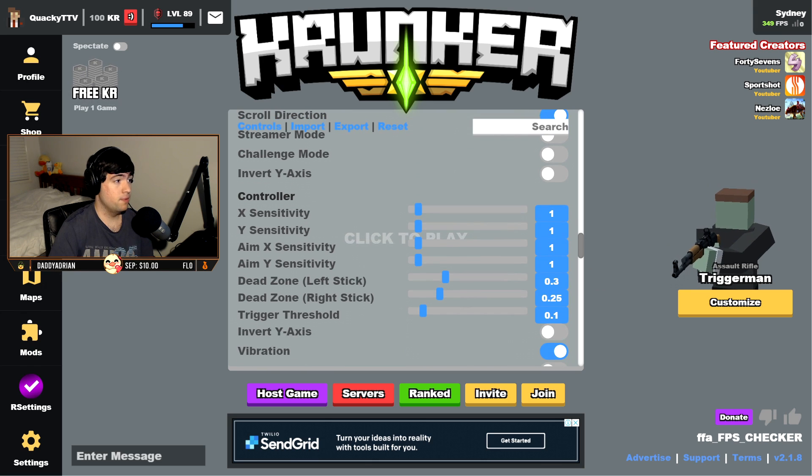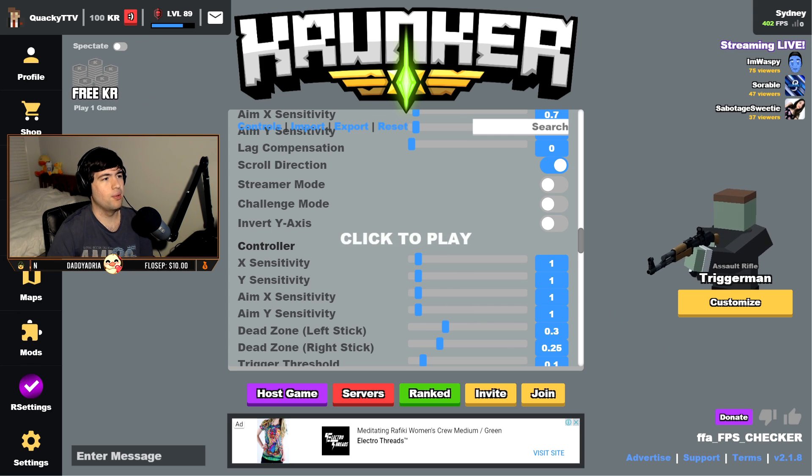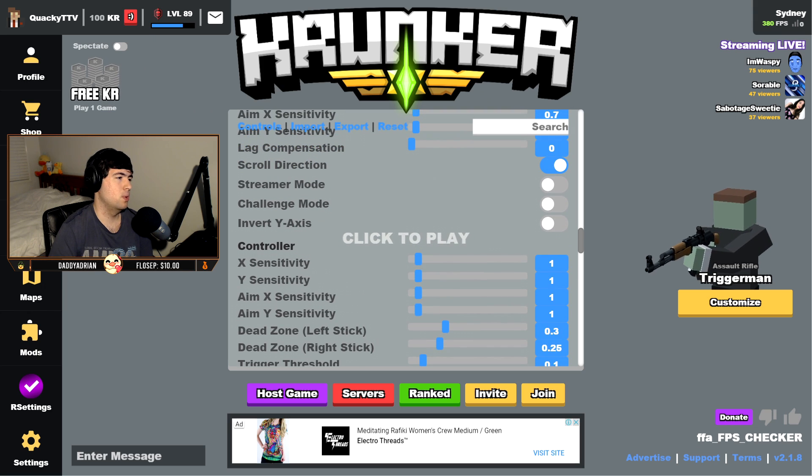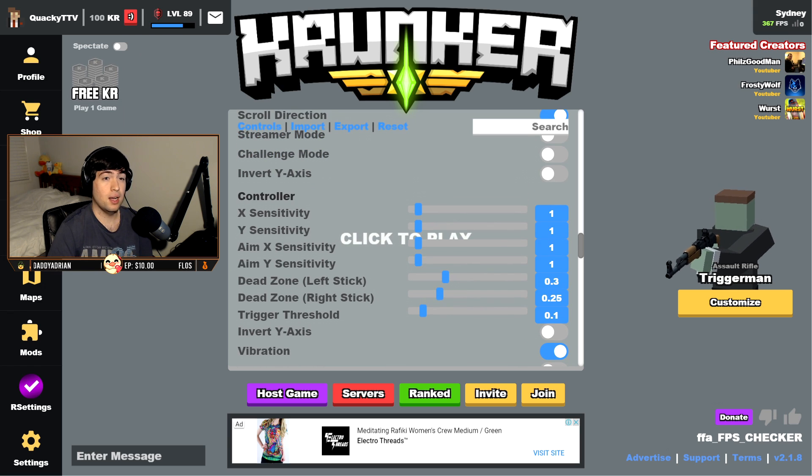Stream mode I have off — honestly, stream mode doesn't really work, it always scrambles names the same way and people can just get around it. Challenge mode I have off unless I need to do it for one of the challenges. Invert Y-axis off.